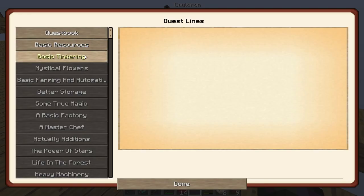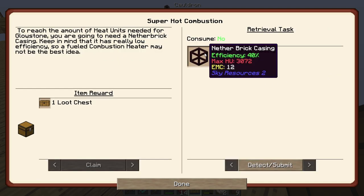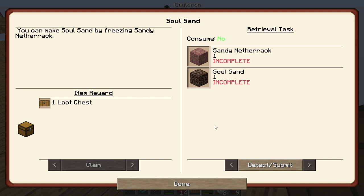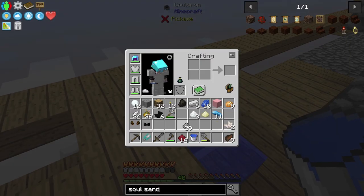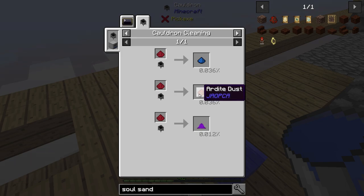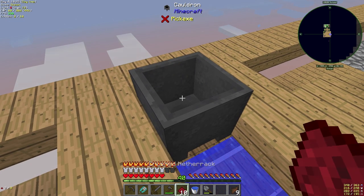Let's go to quest book, Basic Resources — and finally we're done that one. What's it want here? A netherrack casing — I might need more netherrack to get that done. We've got soul sand. Now that we can do this too — this crushed netherrack and crushed stone can get us resources but at very very low rates. You can even get ardite, cobalt, and draconium, but look at those rates — super super low.